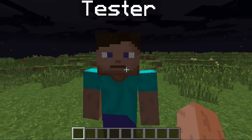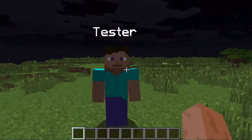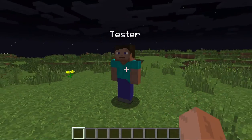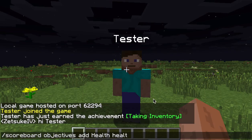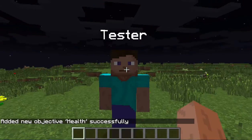The first scoreboard command I'm going to show you guys is the health command. We're going to see how much health tester has. So we're going to type scoreboard objectives.health - that is the name of the objective and then the criterion type. And there, we made the health objective.